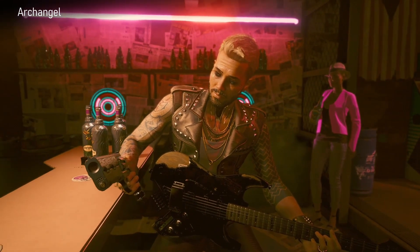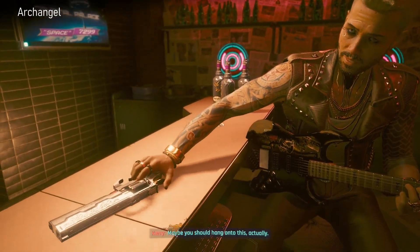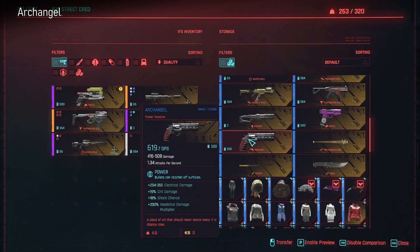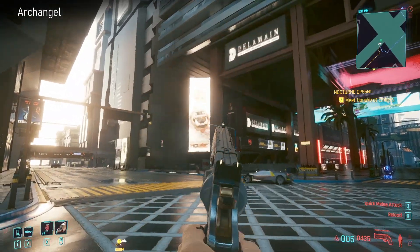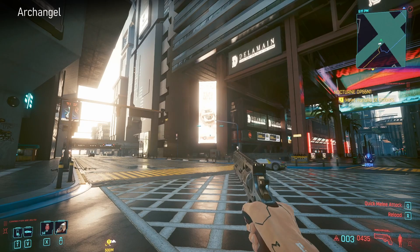Next up we have Kerry's gun - Archangel. You get that on the quest I Like Supreme at the end. He has no use for it anymore so he hands it over to you. It's a chunky power revolver.